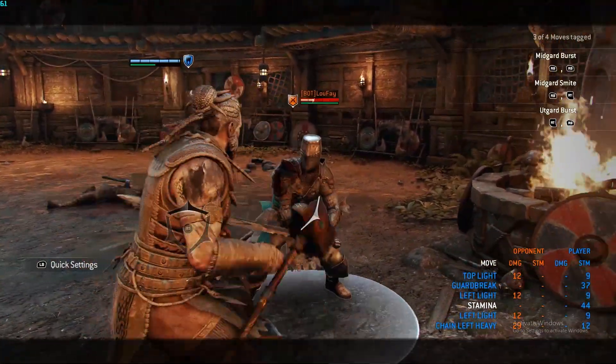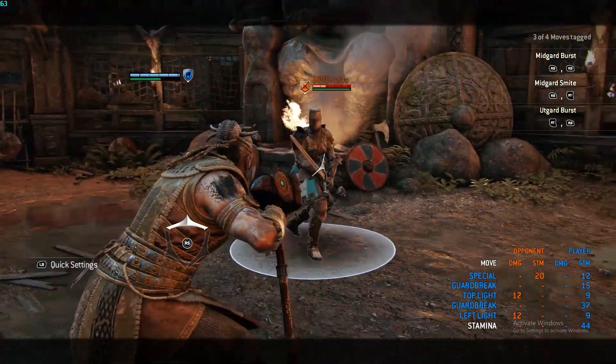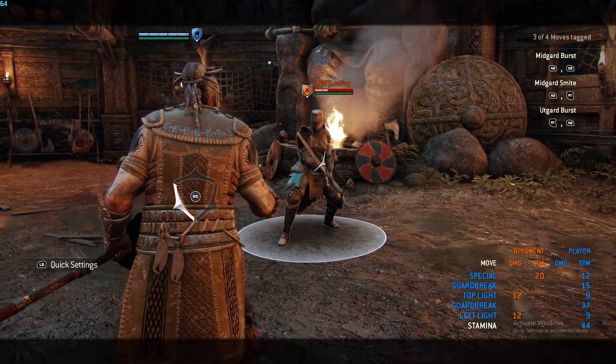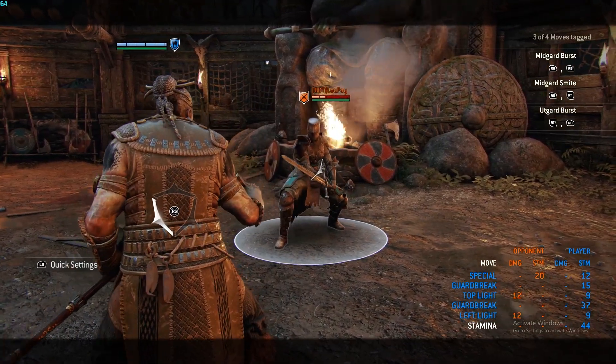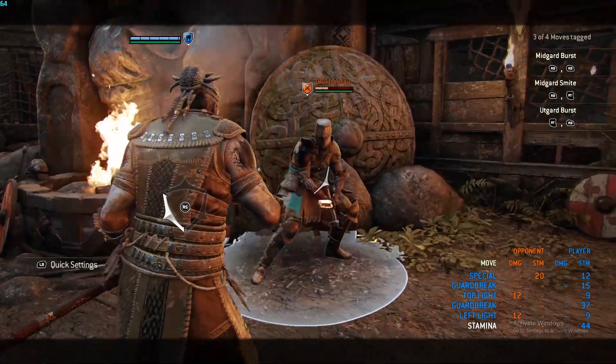If you guard break your opponent and then hit your light attack button, you'll bash him in the gut and do some stamina damage. This is useful when your opponent is out of stamina, or right about to be, so you can get your hammer slam in.